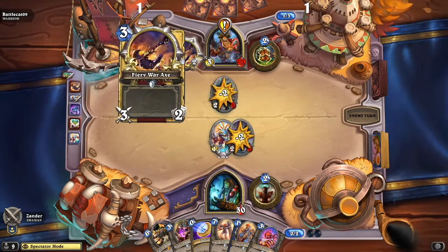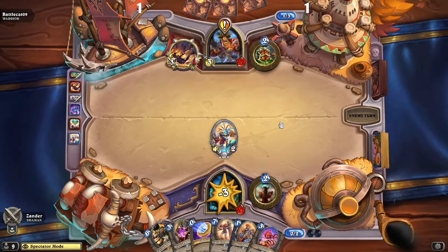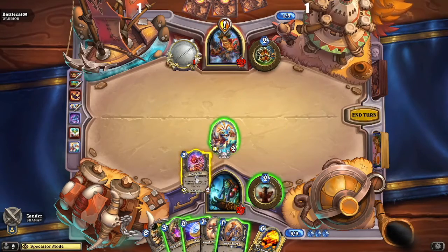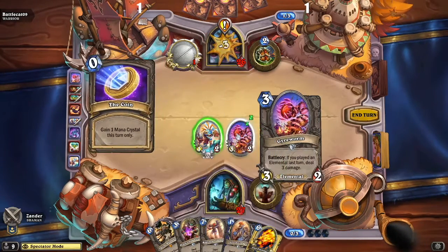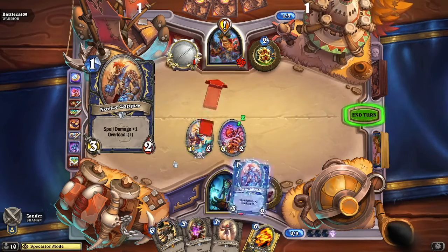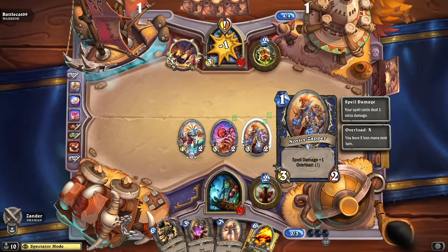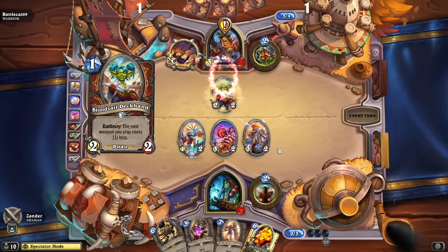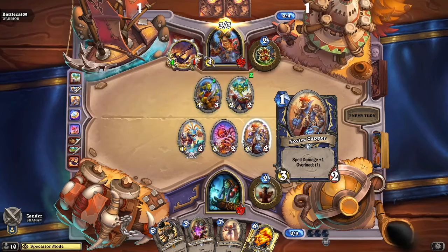Battlecat is going to go ahead and play the Fiery War Axe, a very good warrior-only standard card. Very nice — if you played an elemental the turn before, it deals three damage, so he gets free three damage there. He goes ahead and brings out the Novice Zapper, not a bad card with spell damage and an overload of one. That means next turn this mana crystal is locked — it's a way to get cheaper stuff out and then you pay extra next turn, kind of like a bank loan.